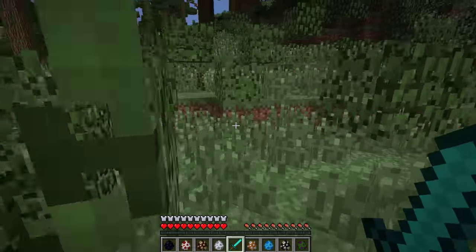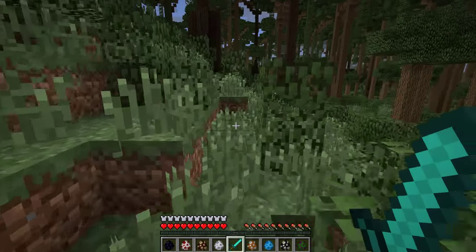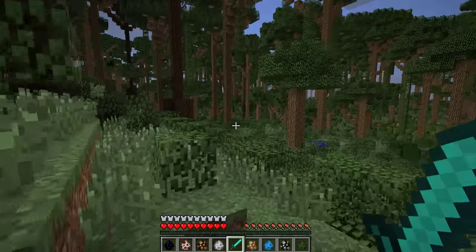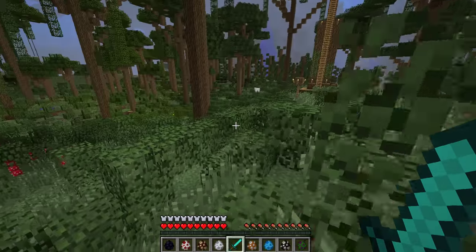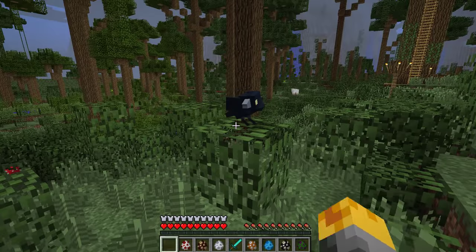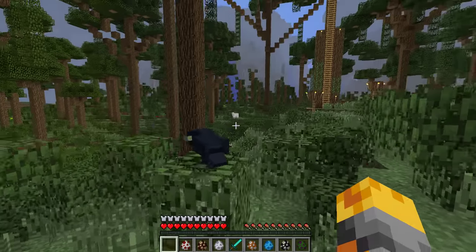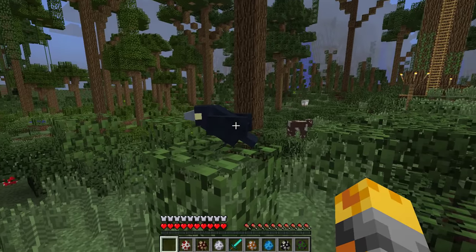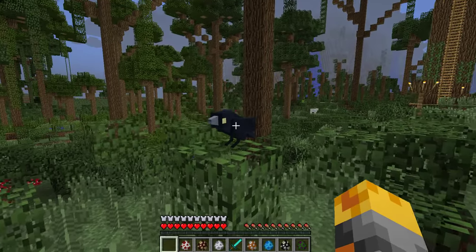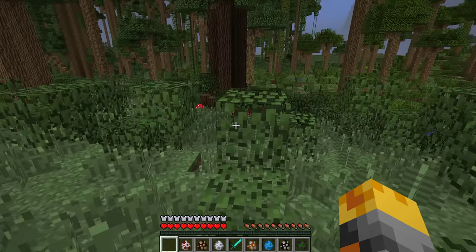We haven't got much space or much time at all because Mark wants us to be very careful and quick, because nighttime in this very spooky forest can be very dangerous. So let's spawn the first one, which is the forest raven. Hello, are you okay little bird? Do you want anything? It doesn't seem to fly or anything and it does seem very peaceful, so I'm guessing this one is done.